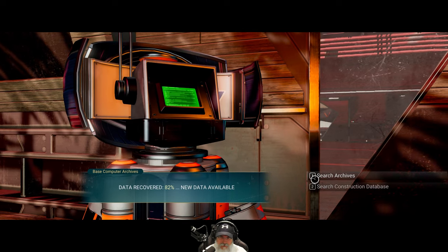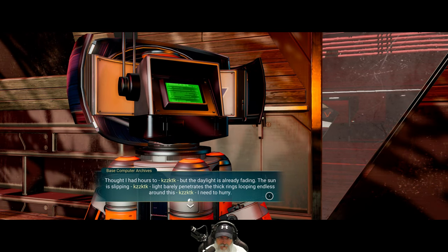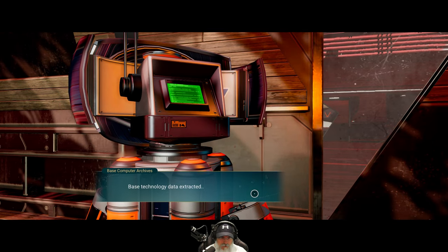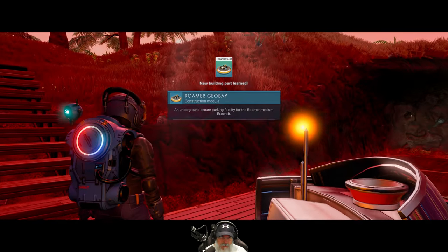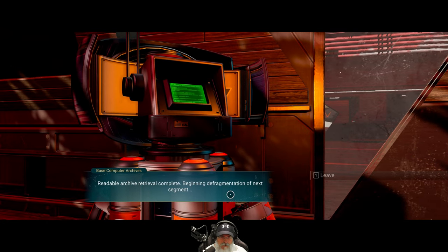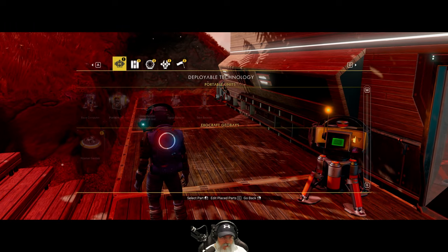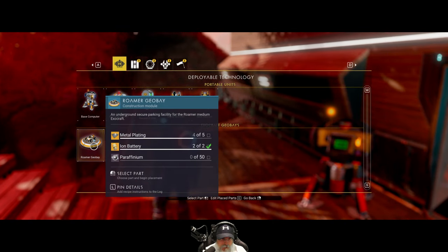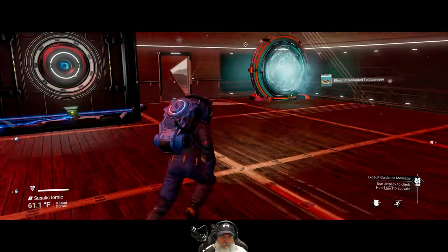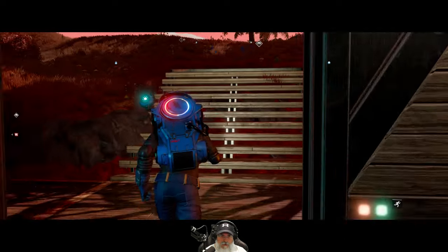Search archives - another log about fading sunlight and rings around a planet. New fence detected. Technology extracted, downloading plans - a Roamer Geobay! That's the thing that gives us the exocraft. I was thinking about trying those out anyway. We need to construct the Roamer Geobay - that requires metal plating and 50 paraffinium. We have a full stack of paraffinium right there. Now we need to figure out where to put this thing - we don't have a lot of land area at our base.